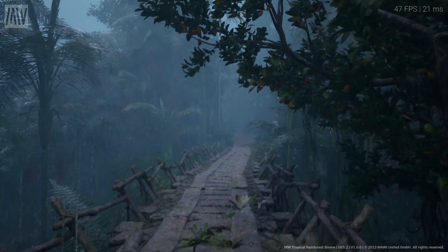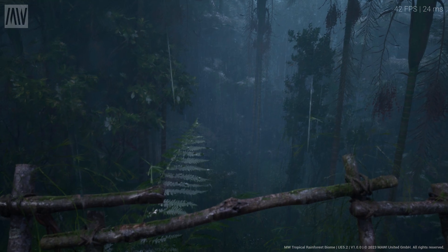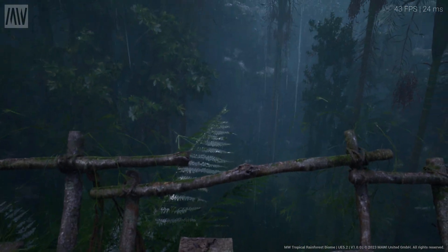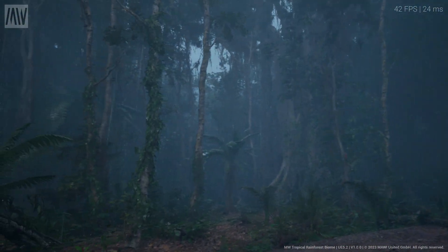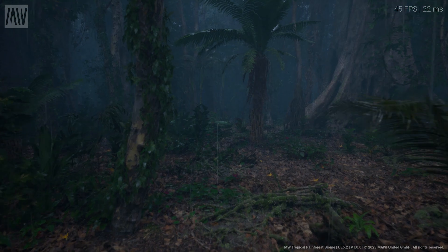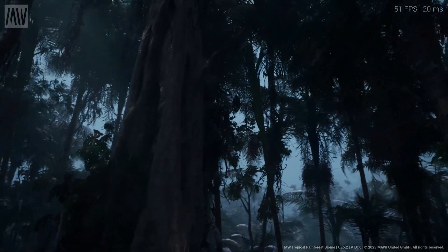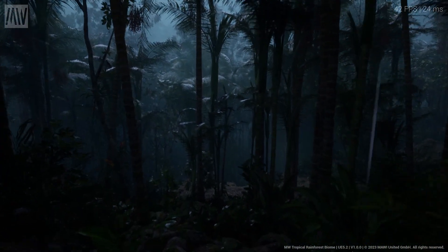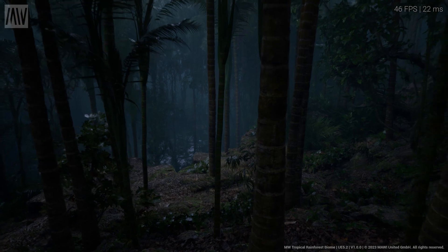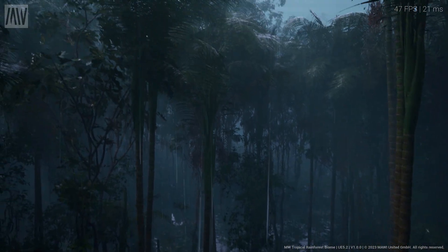Just look at the trees swaying around in the wind with rain droplet particle effects everywhere — it kind of reminds me of Jurassic Park. Here we have a wooden bridge and it looks amazing; you can see off the side just how far down the jungle floor is. Look at this fern with the water droplets — you can see all the little rain droplets on the leaf. Let's go off the pathway and venture into the forest; you could make some sort of Jurassic Park horror game — just add a flashlight and try to avoid some velociraptors.